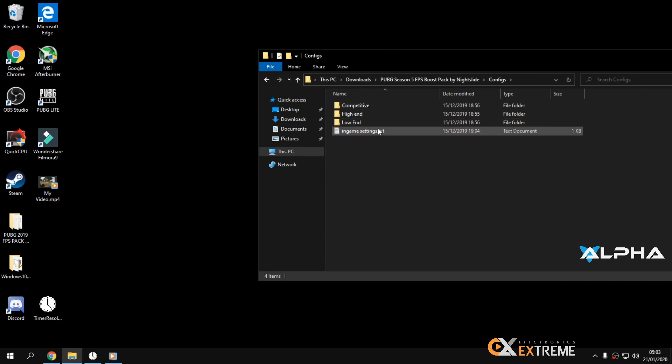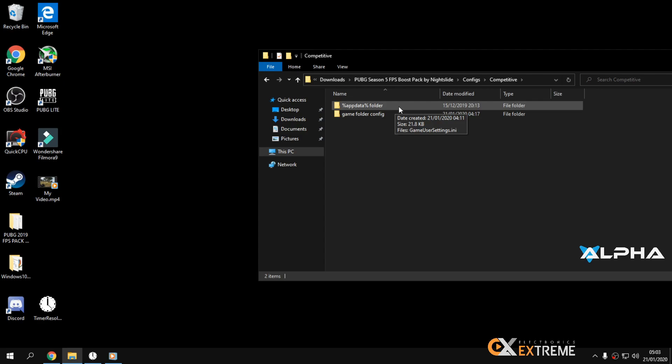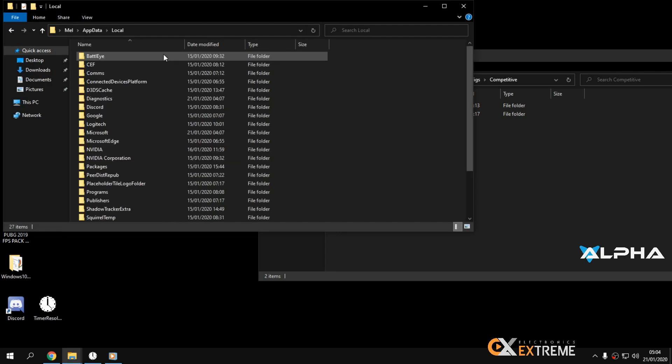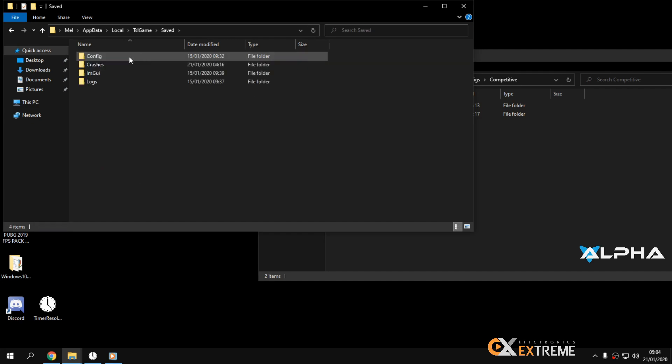For the config files, choose low end or high end settings depending on your PC. Go to AppData, Local, then navigate to TslGame, Saved, Config. Delete everything in the Crash Report Client folder and the Crash folder — I know they're full for most of you.